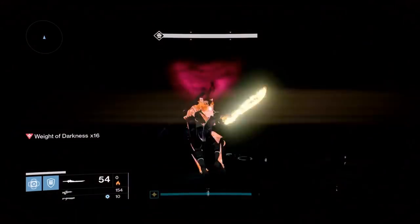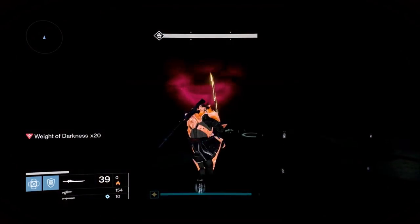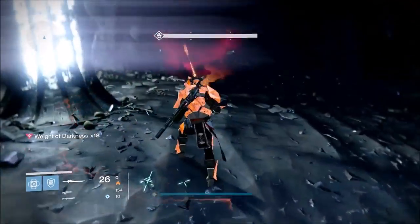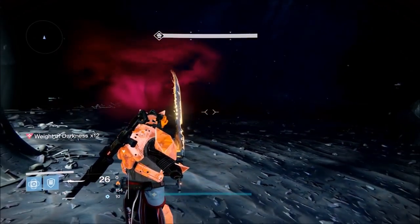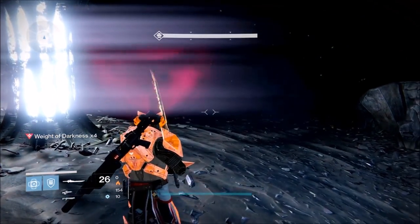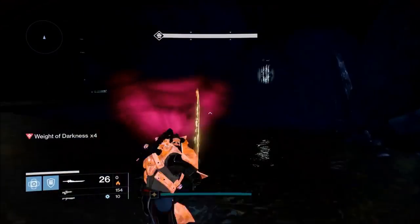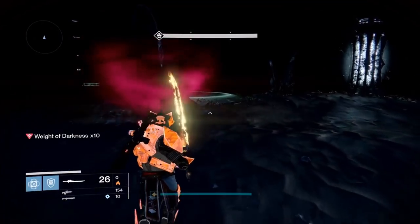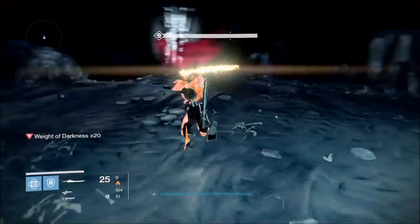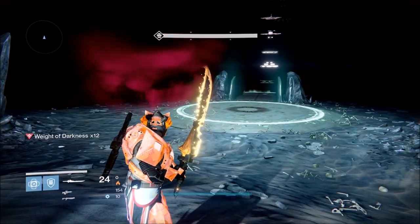We're going to aim for that lamp down there straight in front of us — this is the easiest strat rather than going straight to the end. Now that we're about at this lamp, we're going to fall and sword block to get rid of some of that darkness. We're going to make our way towards the other lamp, but we're not going to activate it quite yet. We want to hit the plate before we start activating the lamp. Now we have it activated, we're going to go back to the lamp with the extra sword swings — we have plenty of ammo left, and you do have a little bit of ammo for leeway.